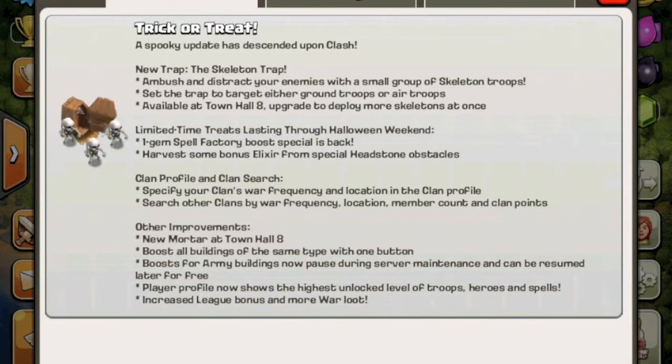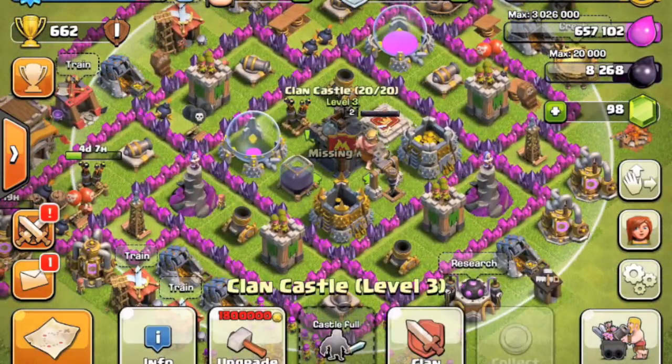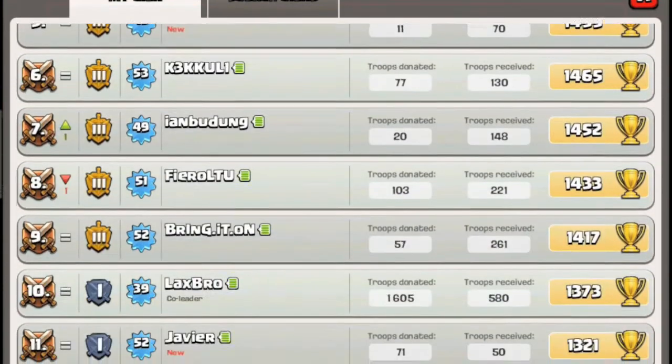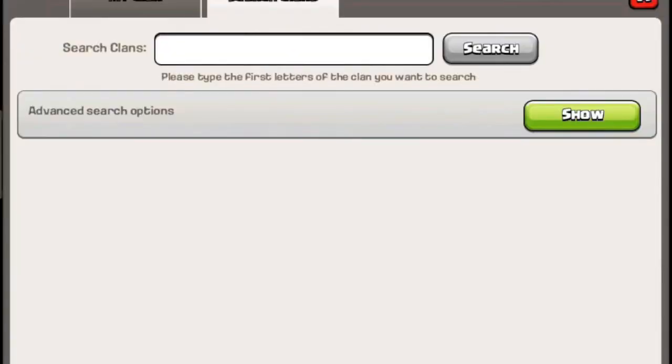The player profile now shows the highest unlocked troop levels. What that means is when you go to someone's profile you can see all their troop levels — so if someone says they have level seven archers and you don't believe them, you can just go to their profile and check.